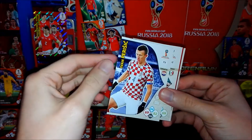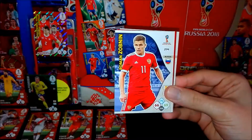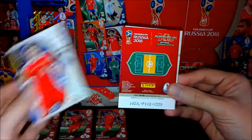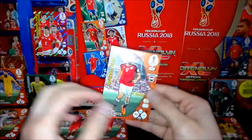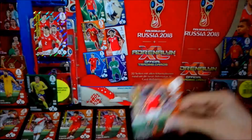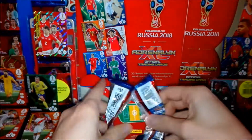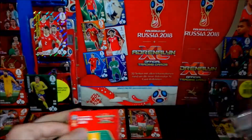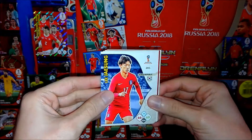Mooy from Australia, Perisic from Croatia, Hirving Lozano from Mexico, Zobnin from Russia, and Wingard from England. The special card is another fans favorite - El Hadary from Egypt. So far it's not been that great: three packets, one without a special card, the others just fans favorites, which is the easiest category.